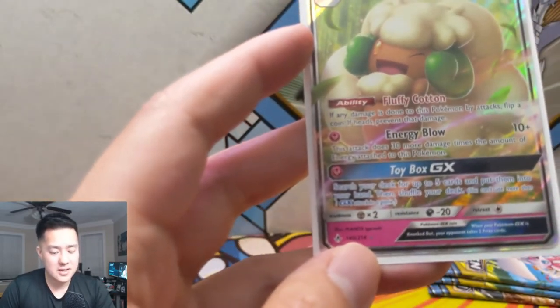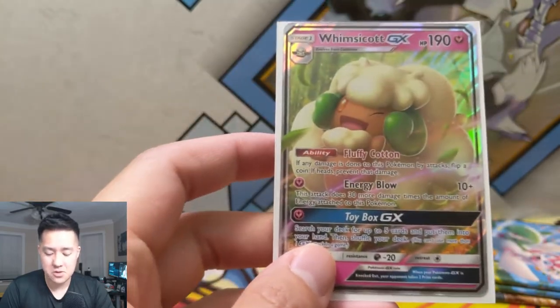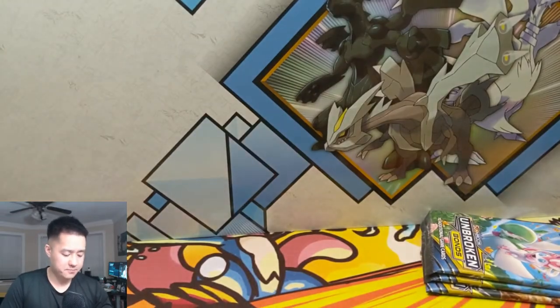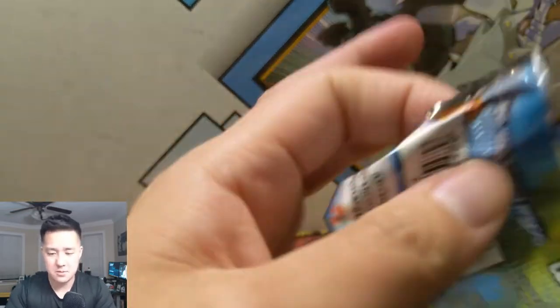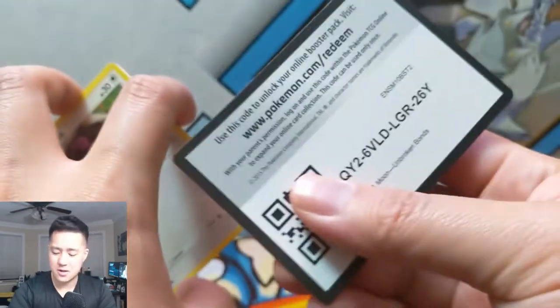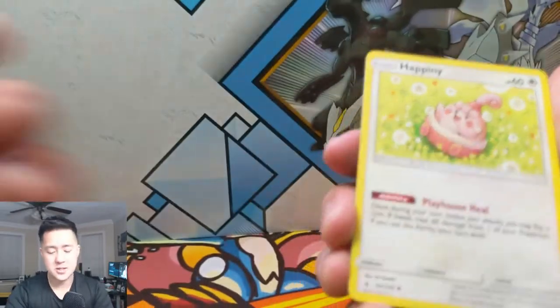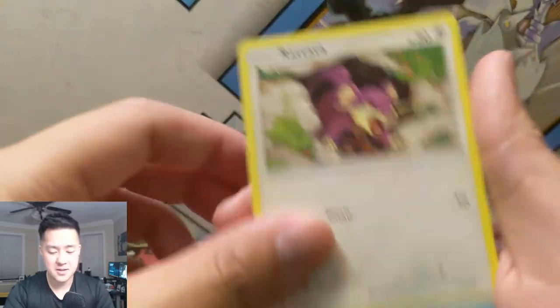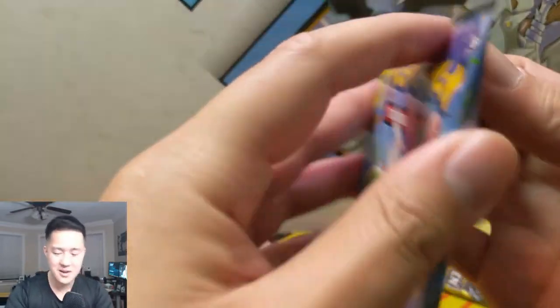130 for four energy is not nothing crazy to write home about, and it's only Stage 1. But that Fluffy Cotton — 190 HP — it's nothing crazy high but it just prevents half the attacks. 'Toybox GX': search your deck for up to five cards and put them in your hand. I feel like it's a really good card. Everyone's getting excited about Guardevoir Sylveon, but I think this thing can work. If you pair it up with Guardevoir Sylveon it can help ramp up the Energy Blow. 'Metal Core Barrier': this thing is insane — attached to a Metal Pokémon, it takes 70 less damage. Slap that on with Full Metal Wall — that's another 30 — so we're talking 100 to 110 less damage every single time. That would be insane.